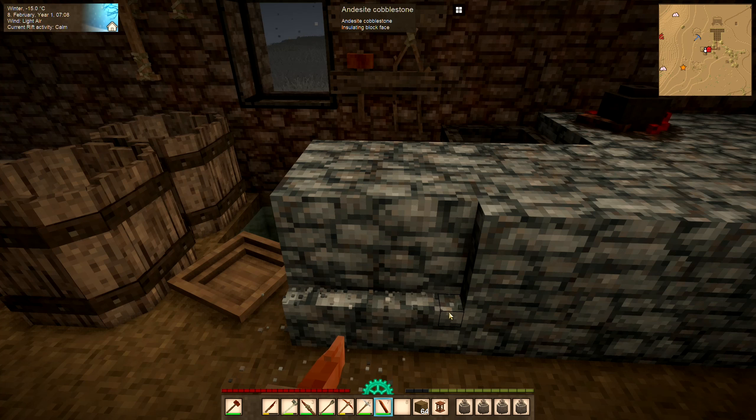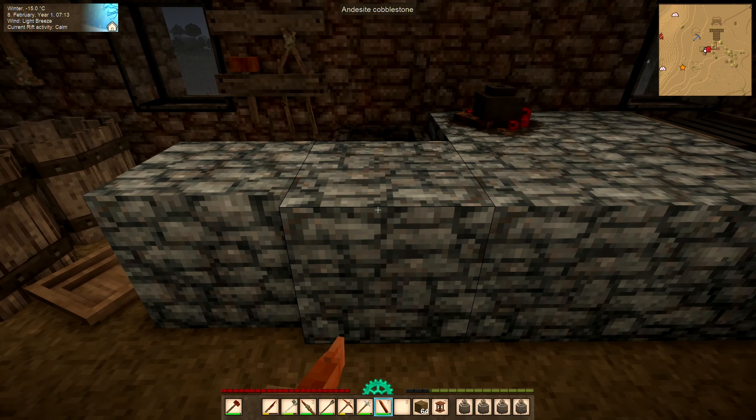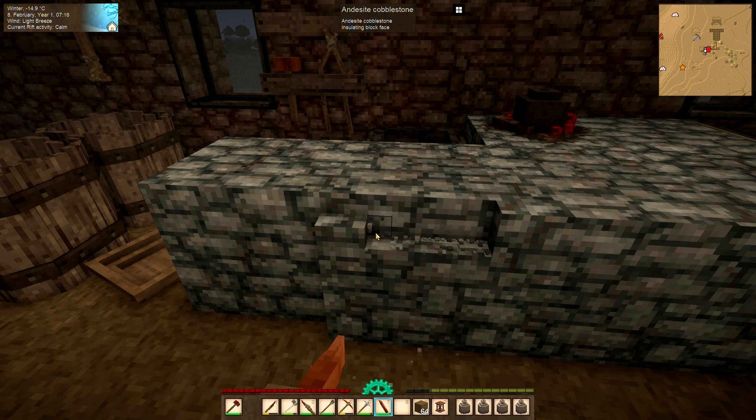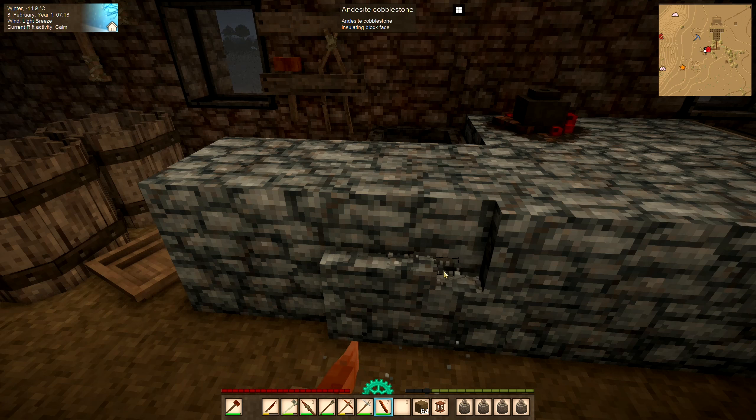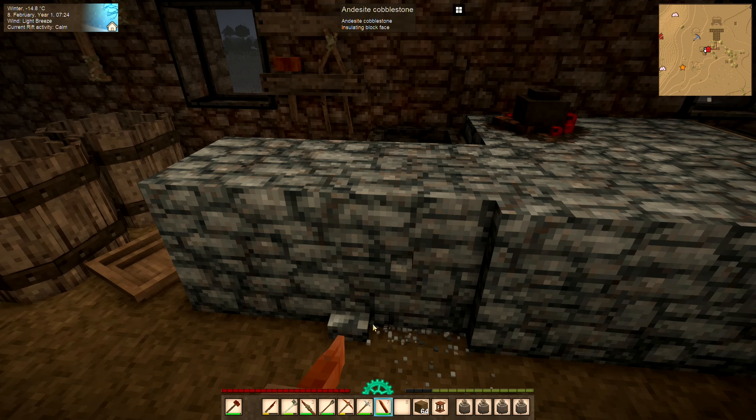Starting to experiment with some fancier stuff. You can just go blop blop blop if you're fast enough. I noticed people use a pantograph to copy things — turns out that's with a mod called Chisel Tools. I might add that at some point, but for right now I just have the vanilla built-in chiseling, so I have to do each block by hand.